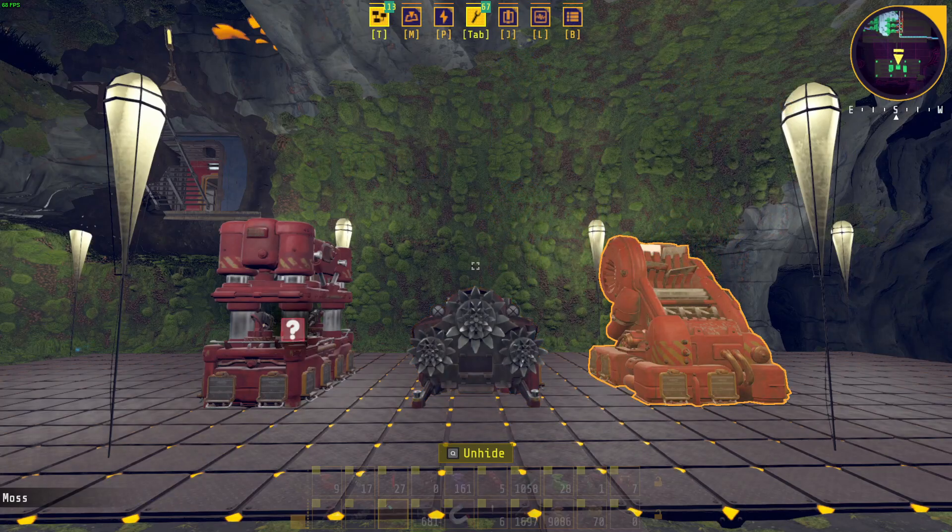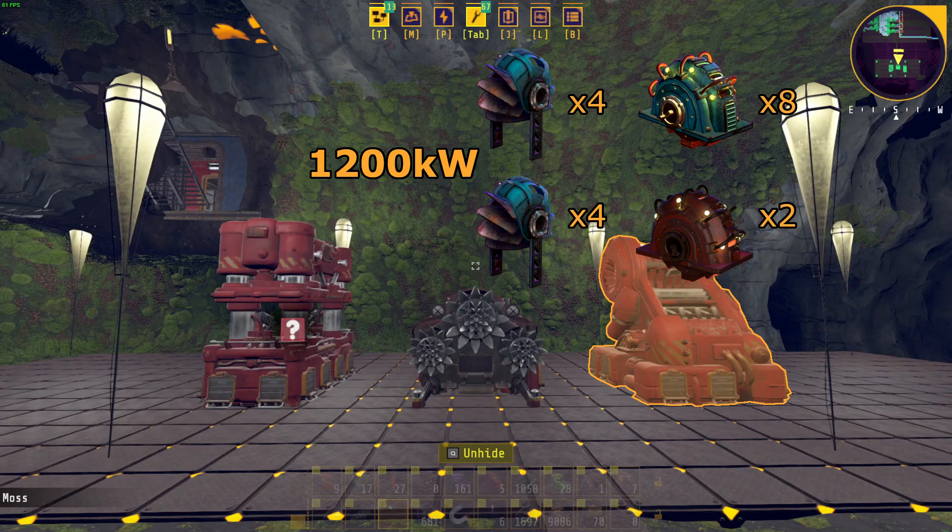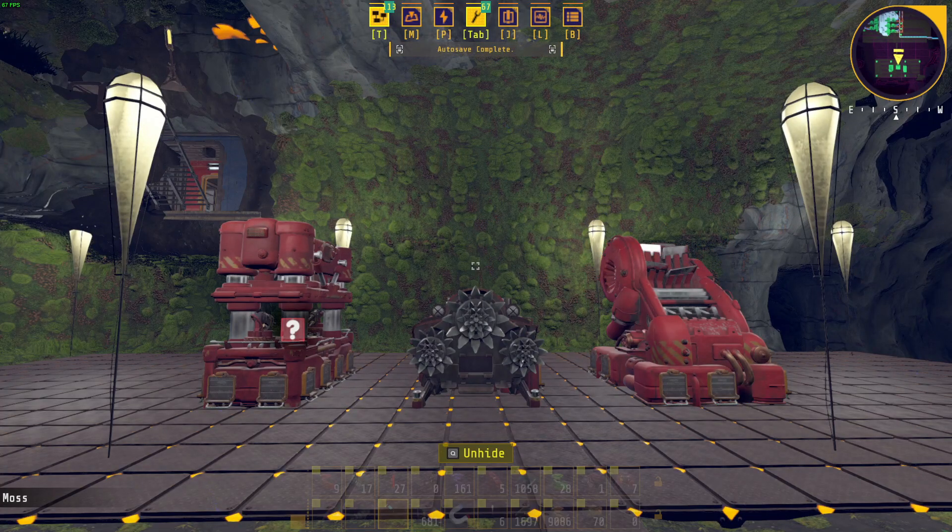One Mark 2 thresher will have a base power consumption of 1200 kW. You will need eight Mark 1 cranks paired with four waterwheels, or two Mark 2 cranks paired with four waterwheels to power it. This should give you a rough idea of how many cranks and waterwheels you will need to power your base, depending on how many Mark 2 assemblers, drills, and threshers you have set up.